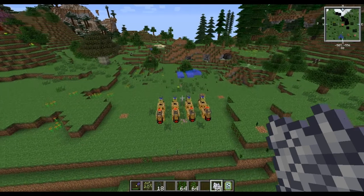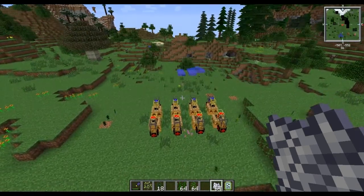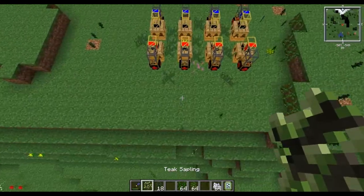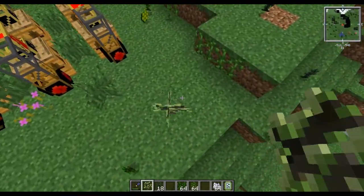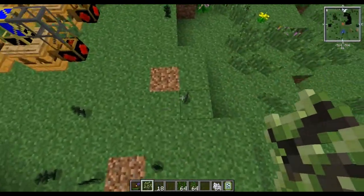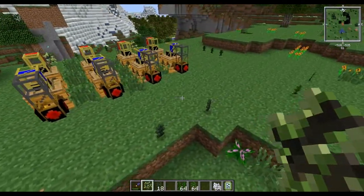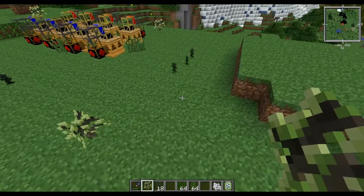Hello everybody, welcome back to another episode of tree breeding. Today we're going to breed the balsa tree. The balsa tree is made from a teak tree, which we got last time. You don't have to go in the order I go, but that's what you need. I'd recommend checking out that video.